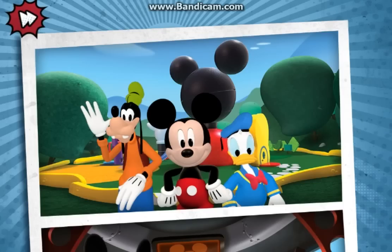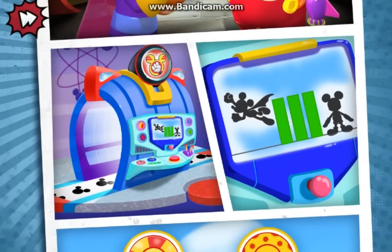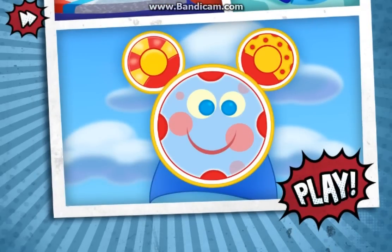Mickey Mouse and his friends need your help. Mega Mord and Power Pants Pete are trying to take the clubhouse away. To rescue the clubhouse, we need to help Professor Von Drake's Super Maker Machine turn the clubhouse gang into superheroes. Super Tootles will help us find the right objects to make the Super Maker Machine work. Are you ready to save the clubhouse? Let's go!